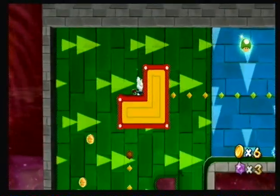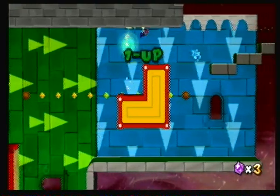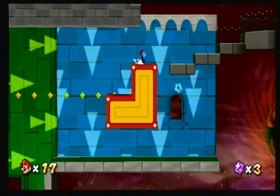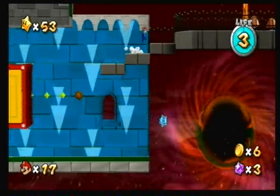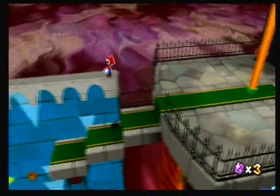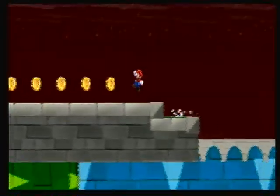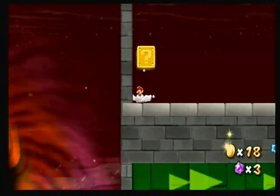You've got to kind of plan ahead, because the gravity's going to switch to downwards - as in, that way's down. Long jump, spin, and a bunch of coins. That don't mean anything. Yes!